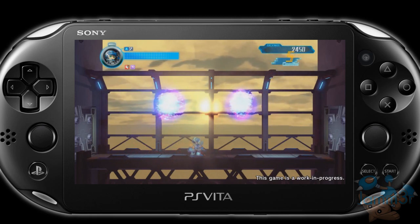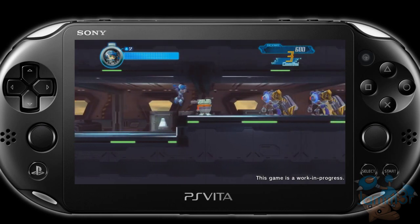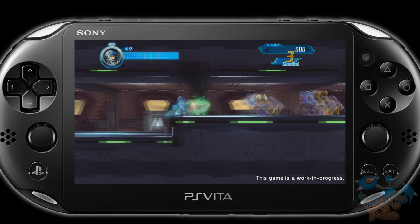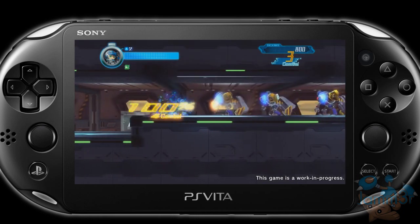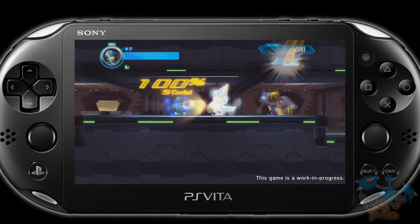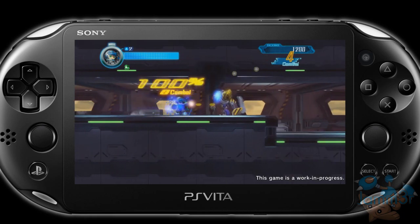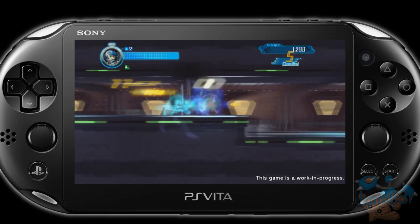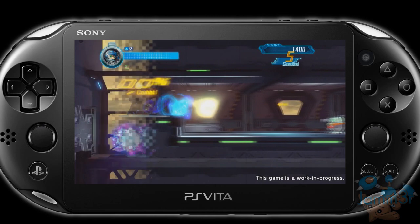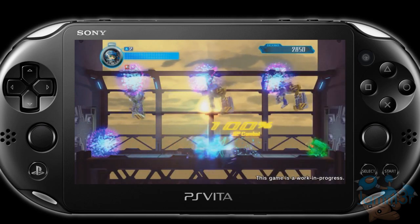I'm not too sure what that thing at the far right was, but it gave him some sort of power. Going back to the first clip, he shoots, dashes through it, but this time the shot is just hitting one enemy — not going through all of them. So that thing at the far right must have been a power that let his shots go through or hit multiple enemies.